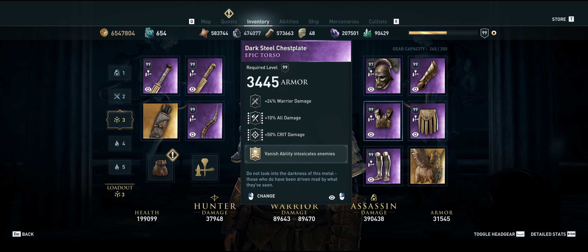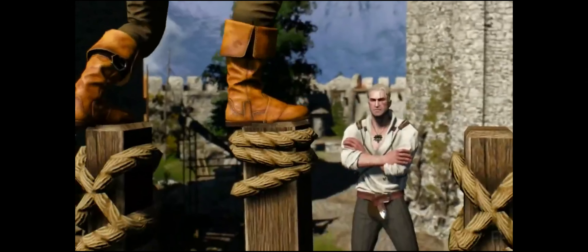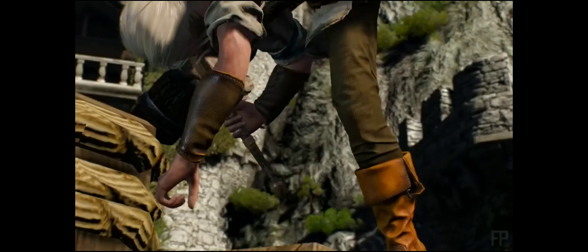For the chest, we have warrior damage, all damage, crit damage, and we will use the Vanish ability intoxicates enemies. This is another key feature for our build and you can get it from the Darius set bonus. For the boots, we have warrior damage, crit chance at full health, crit damage at full health, and I placed the plus 20% all resistance after perfect dodge bonus since the Witcher's fighting style involves a lot of dodging and pirouettes.